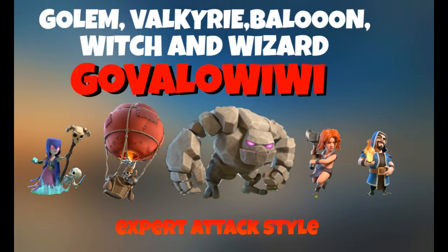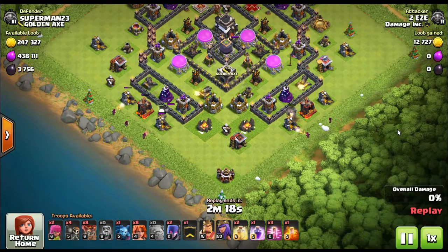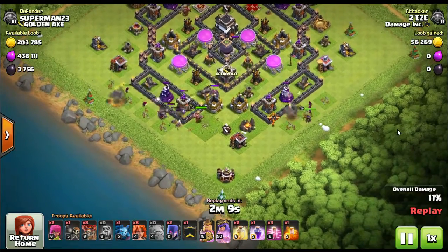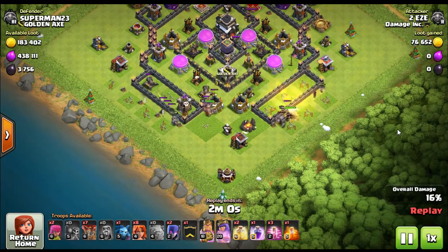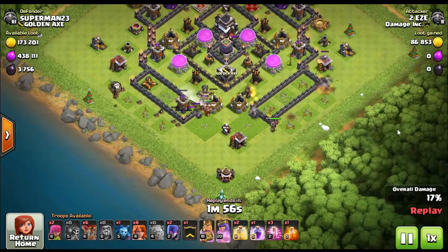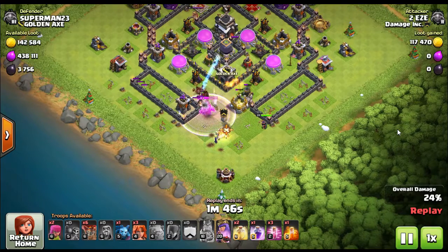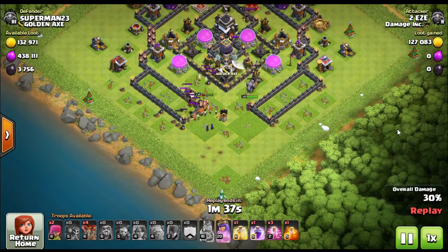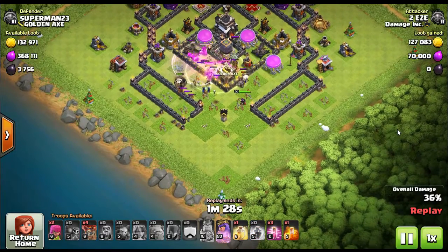The last attack we have in this video is what we call an expert attack style — the GoBalLoWiWi: Golem, Balloon, Witch, Wizard. There are a lot of different variations of this attack. It is both a ground-based and air-based attack. I can't tell you how many times I've messed this attack up because I just don't have it down like others I've seen. It's a Town Hall 10 and Town Hall 11 attack. What you have to do is scout a base, find the weaknesses — pockets that are weak to ground and pockets weak to air — and use this attack's several types of troops to overwhelm those weaknesses in a multi-phase attack.